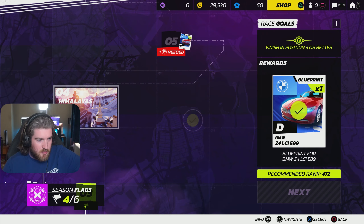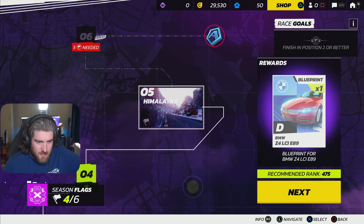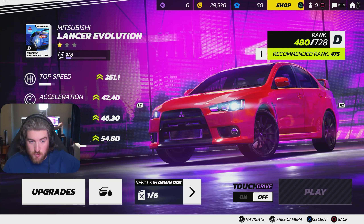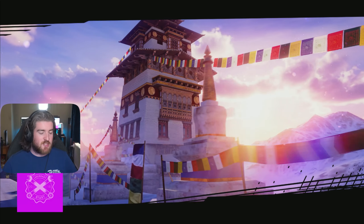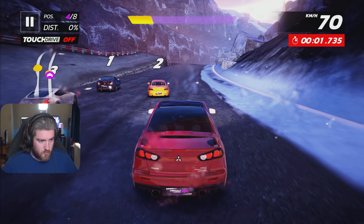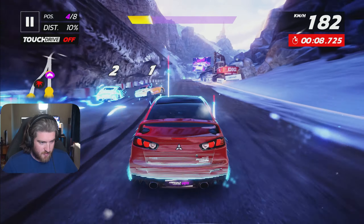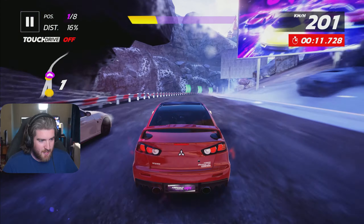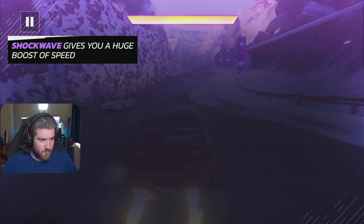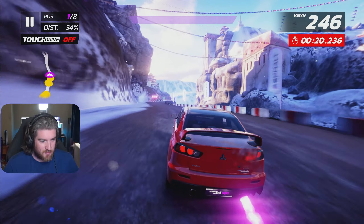Four out of five now to get the blueprint on the BMW, so we're going to unlock that car soon. Then we just have to finish the challenge back in San Francisco. I'm going to stick with my car on 480 because it'll make it more of a challenge without upgrading my Mitsubishi. Power of Nature, recommended rank 475, we have 480. Finish in position two or better for this one. The snow coming down on top - oh shit. Shockwaves give you a boost. I know, I know. You don't have to keep telling me that.